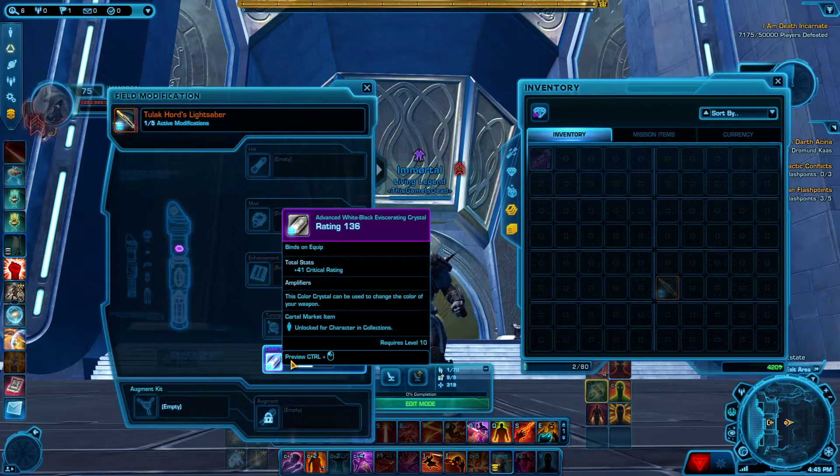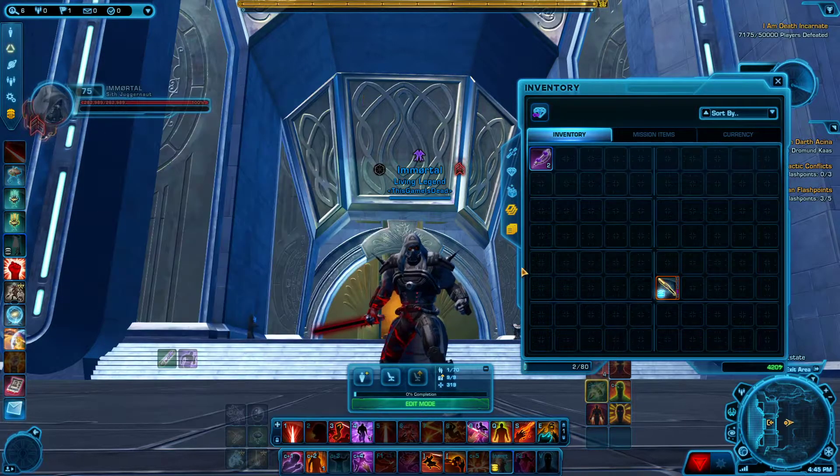You're also going to need an Advanced White-Black Crystal. It doesn't need to be eviscerating — you kind of just need it for the color.